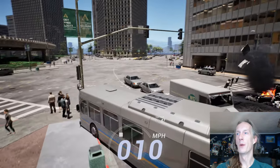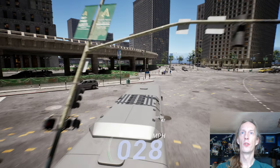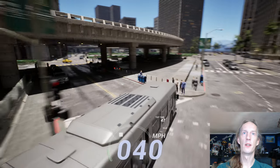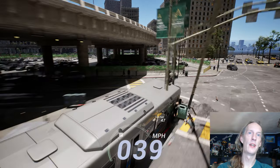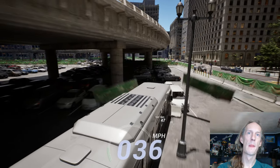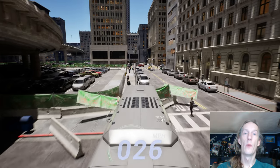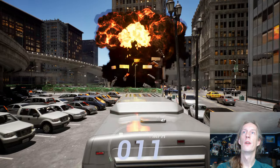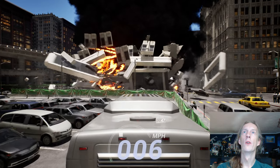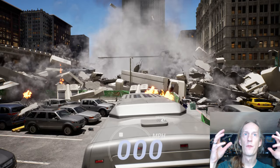We've got ragdolls for all the people, so we can go through groups of people and just pile them up. They are getting stuck in the bus a little bit, but that's okay. We also got better physics and we can collapse buildings — you can start seeing how it's collapsing the building down. This is the first proof of concept for collapsing buildings.